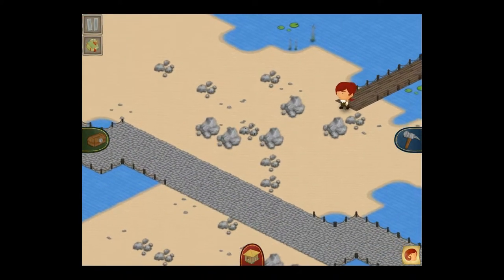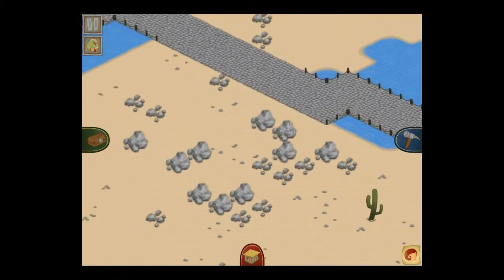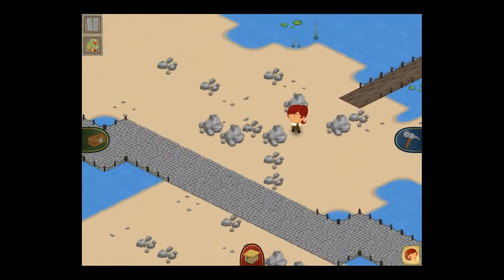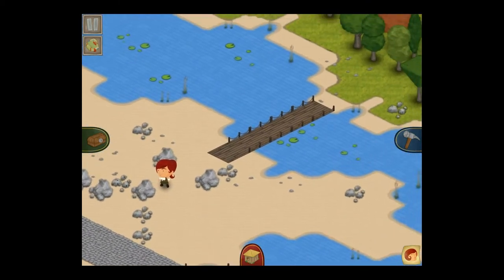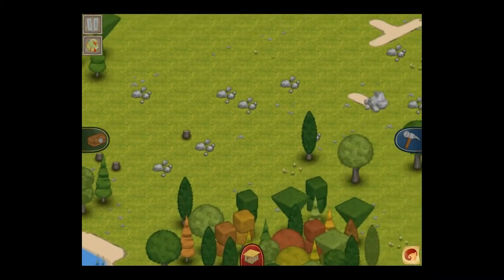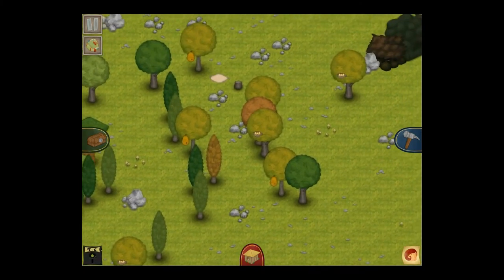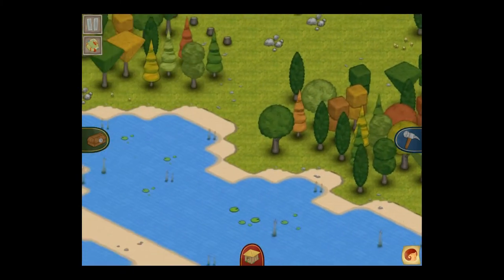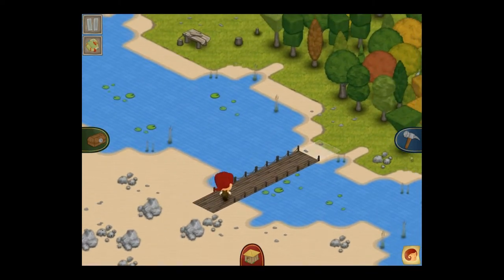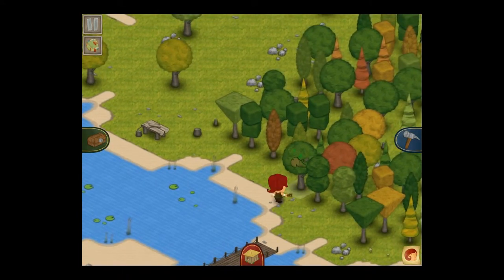Once you're on this side, you can start finding a nice place to build your town. Right away we can see some iron, coal, and plenty of stone. Over here we've got plenty of lumber, a bit of blank space we can use for a farm, and over here we also have birds' nests and beehives.